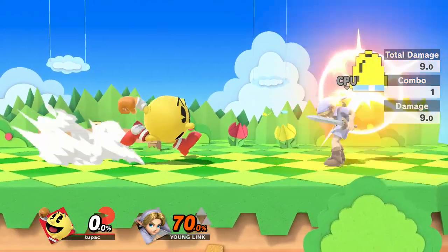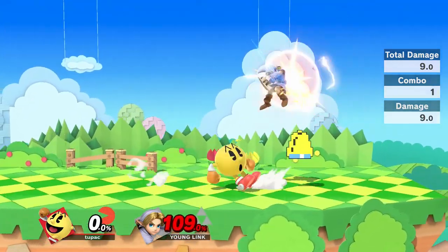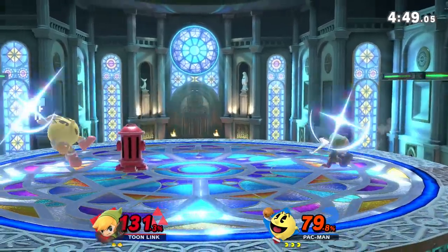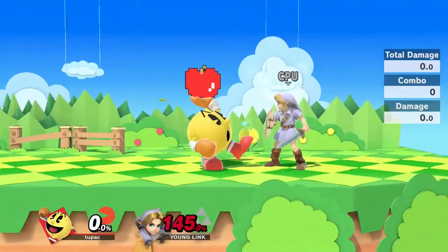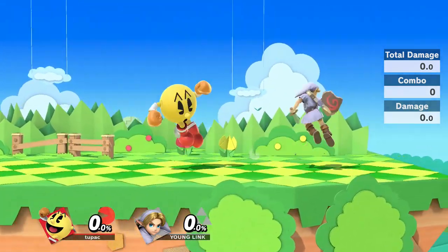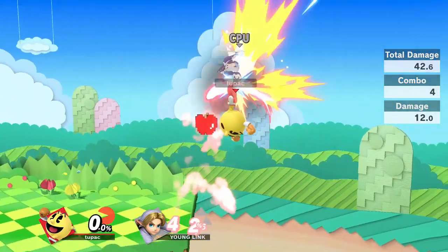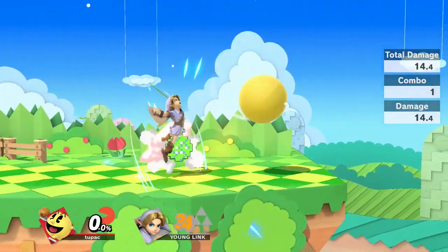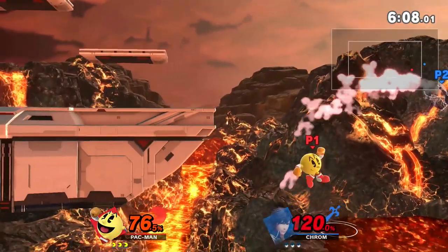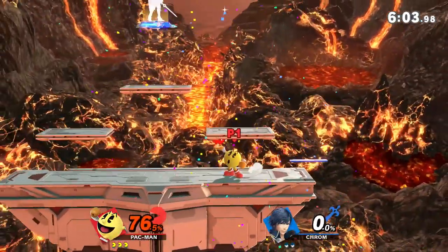Once you get past about 60%, Galaxian starts becoming less useful and the fruit you want to start looking for is Bell, since it stuns opponents and combos into your smash attacks letting you get kills. If your opponent is at 120 or so and isn't dead yet, you can start prioritizing Ki to land kills, and past that you can start going for melon or apple. Orange and Ki are really good quick zoning tools, apple can pressure from platforms and sometimes combo, melon is a really good area denial tool since it moves so slowly, and strawberry and cherry can be really good get-off-me tools if you don't have anything else charged up.